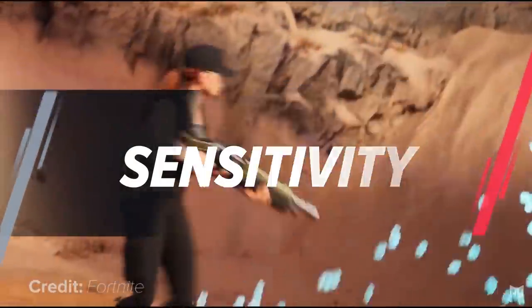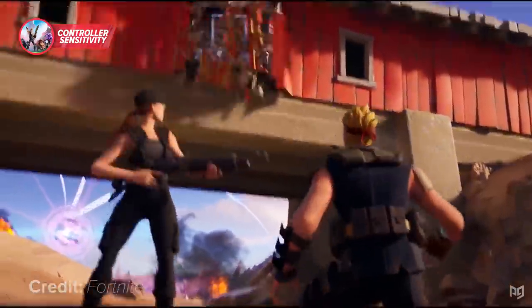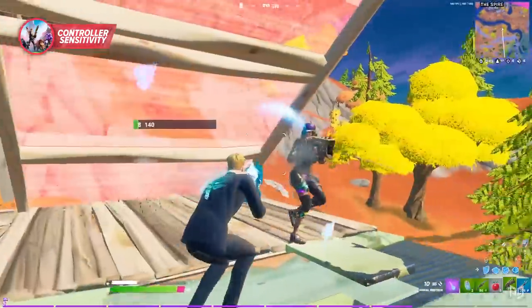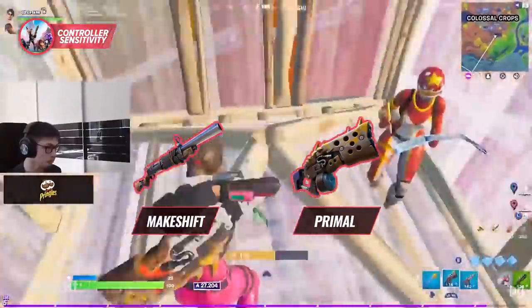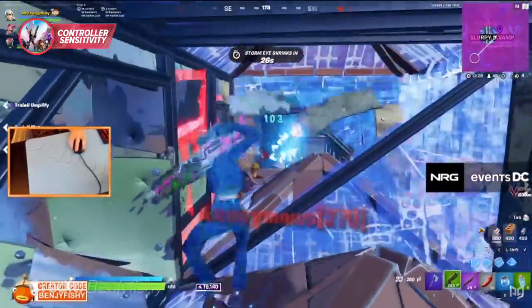Fortnite fans across the world are rejoicing this season because the pump has once again been brought back to the game. But don't allow your love of the pump to blind you on how much the meta has changed this season, as two other new shotguns have been added. Both the new makeshift shotgun and the primal shotgun take a whole lot of skill to use correctly, and the pump is really just the cherry on the cake.